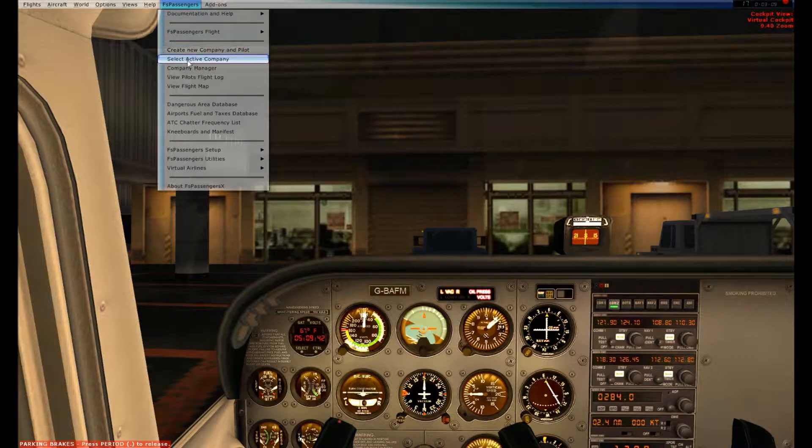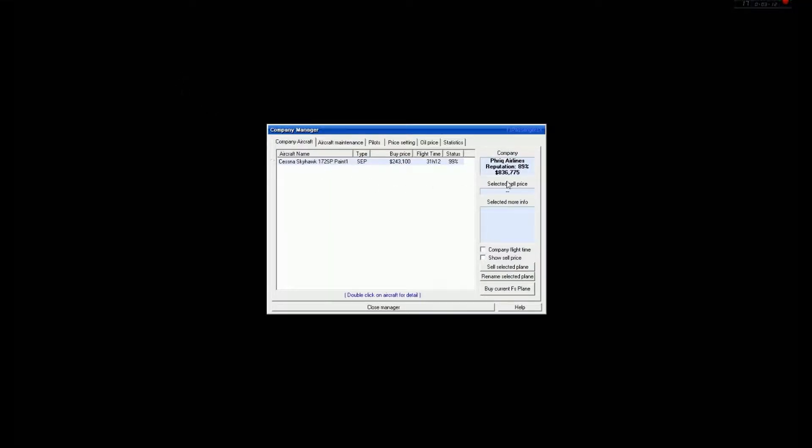I'm going to go into FS Passengers. Before I start my flight, I'll go into my company manager and quickly show you that my funds are a lot higher than they were in my last flight. If I go into my pilot section, you can see he has 14 flights. One of those was the flight to Houghton and back that I'm re-recording; the rest were tour flights around the Duluth area. I'm trying to earn a little extra cash so I can sell my default Cessna 172 and get a more interesting plane — still a smaller GA aircraft, probably something by Carenado. You can also see that his rank is instrument rating. He's gone from student pilot to private pilot to instrument rating all through those tour flights.